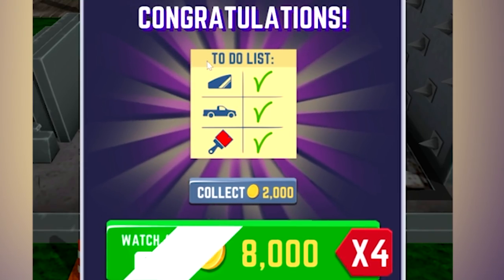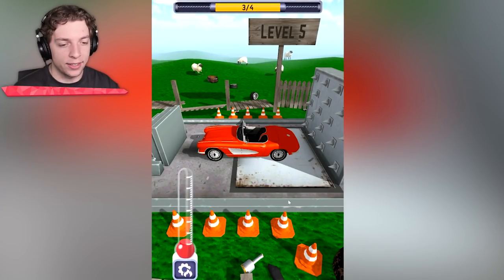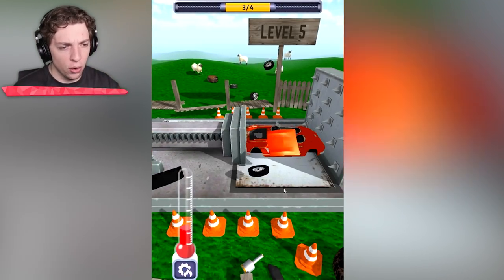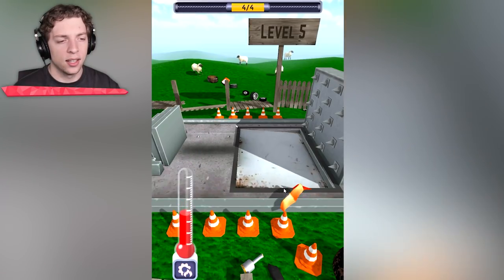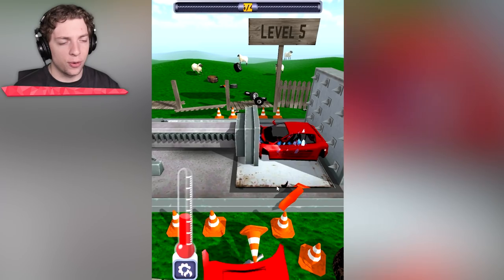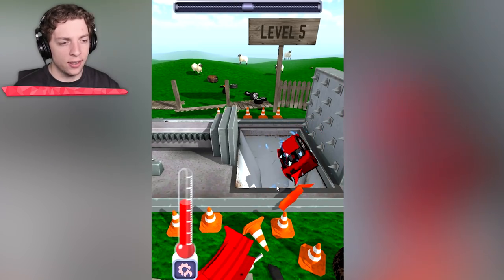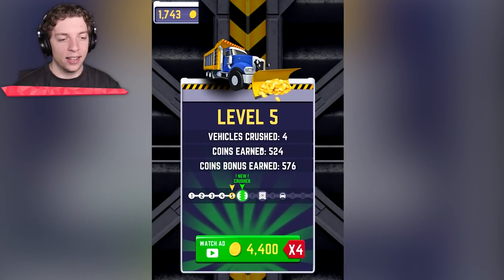What have we done here? We completed our to-do list! We can collect 2,000 for it. Nice. We still have so much fuel as well. So we can get four cars? That's well over a new record. I mean, we're not going to be able to crush this one very far though. Oh, we did it! Look at how many cars are down the bottom — that's pretty good.